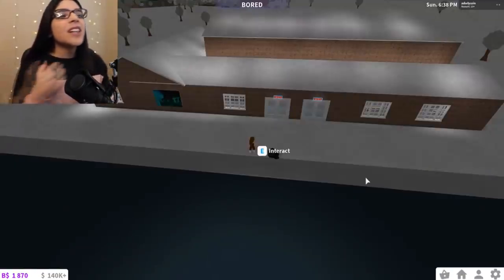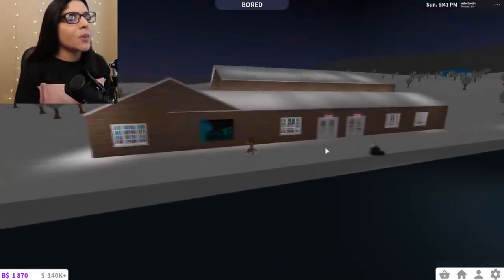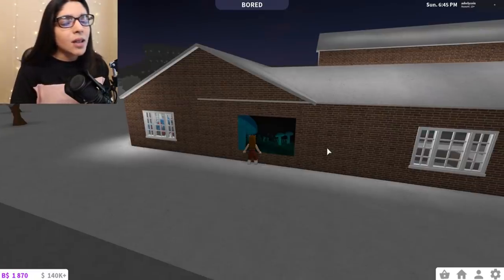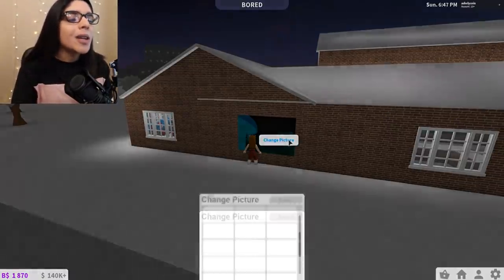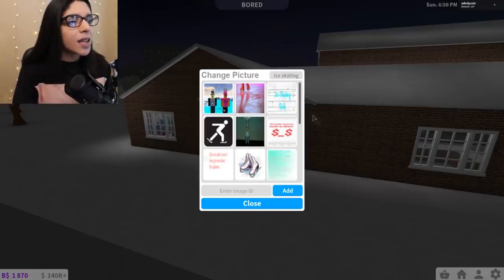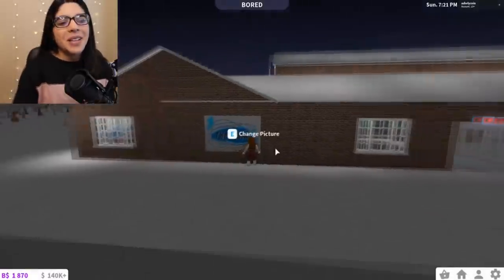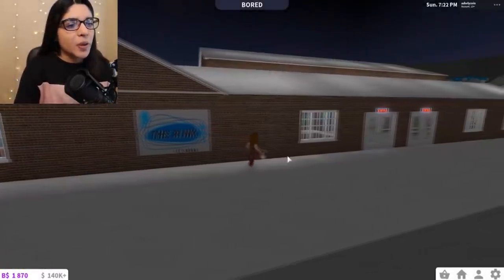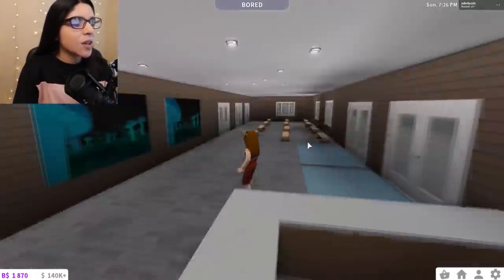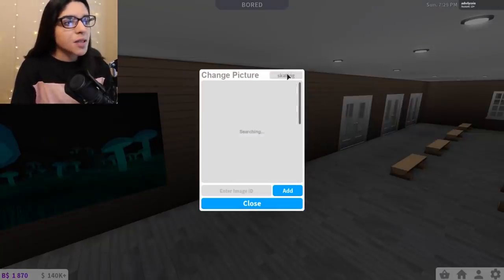It kind of looks weird from the outside — I thought it would look prettier, but apparently not. I mean, what ice skating rink looks pretty from the outside unless you got like one of those fancy ones? So it makes sense. Let's go do an ice skating name — there's literally nothing, so I'm just going to put 'The Rink Ice Arena' because there's no other sign. So let's go inside. It's so dark outside — I mean, it's nighttime, so it's not going to be the brightest.